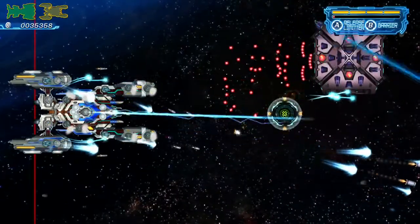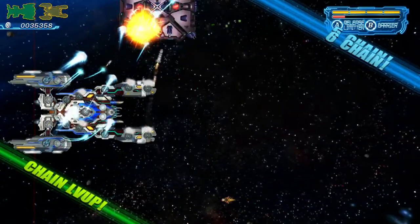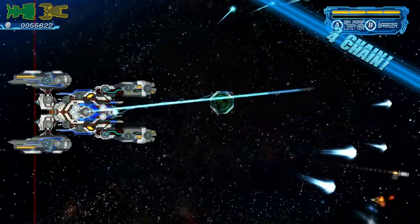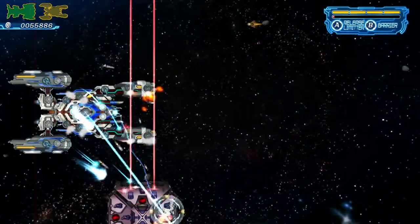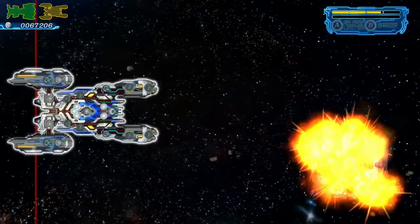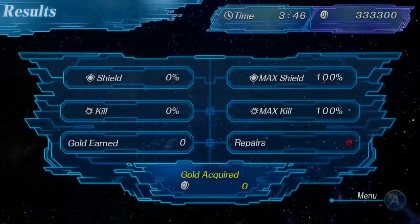There are a couple of mechanics in the top right I haven't covered yet. One meter, once fully built, lets you release a barrier that defends your ship from enemy shots — useful when taking a lot of damage. There's also the limit release: once that meter is ready, you can fire your weapon in a very powerful, fast state without overheating at all. It's a great way to make short work of big waves of enemies as well as bosses. You build that meter simply by defeating enemies — the more you defeat, the faster it fills.